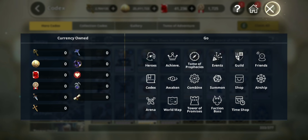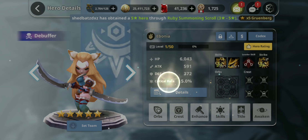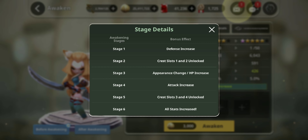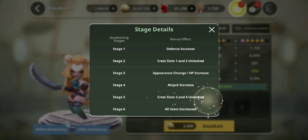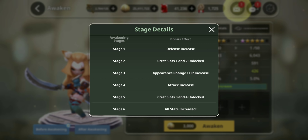Let's go to Awaken and look at the stage details. In my opinion, for a unit to be at its best it only needs to be at stage five. Stage six is good because it gets a little bonus, but the stat increases aren't that big. Stage one through two are just materials, stage three is materials plus one LAM, and stage six is materials plus two LAMs. For five-star units, stage three needs one LAM and stage six needs two LAMs.